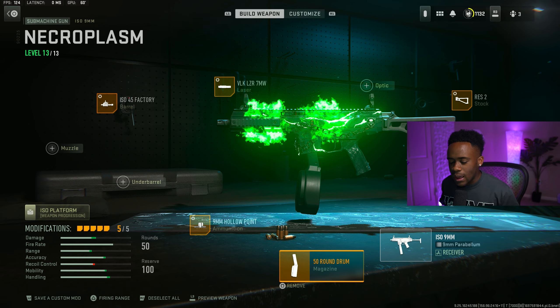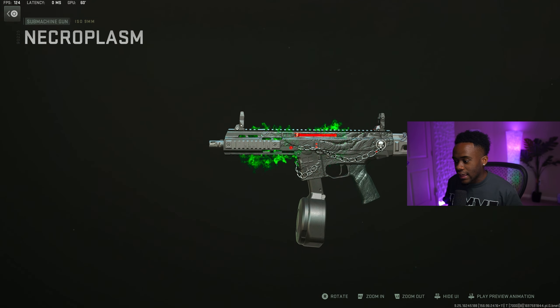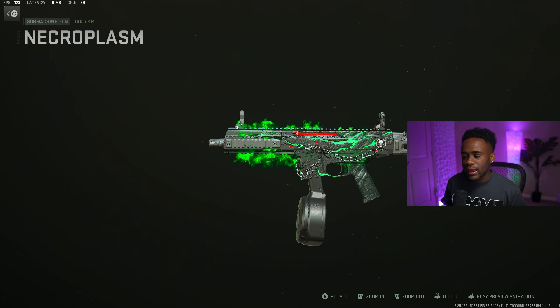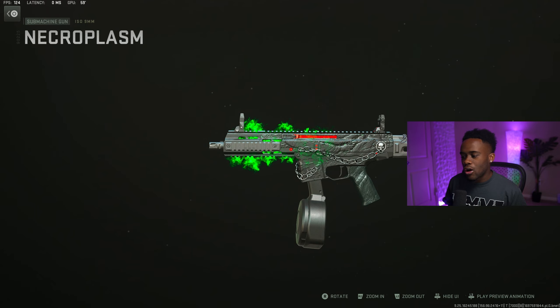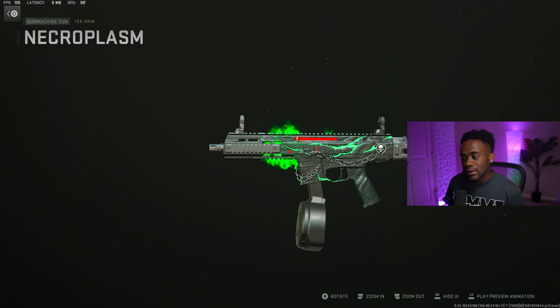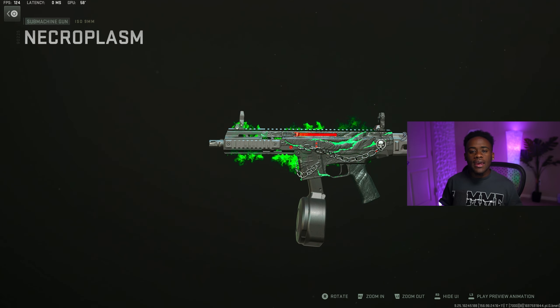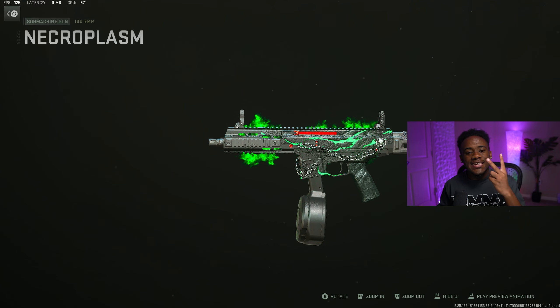Try out that setup for the ISO 9mm. Like I said, this gun right here probably has the fastest time to kill and also the fastest SMG in this game, which is probably the reason why I say it's probably the king of SMGs right now. Let's go ahead and move on to the second loadout.